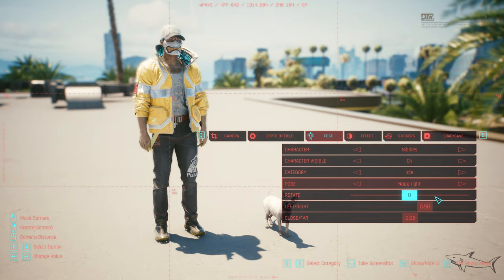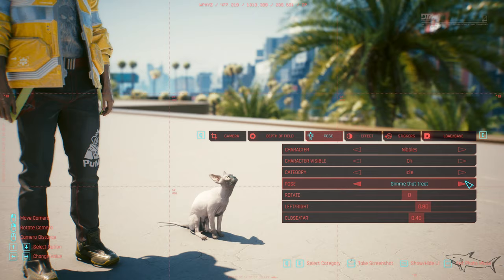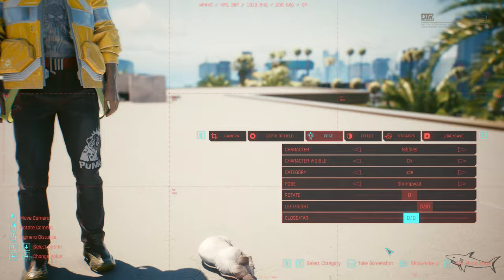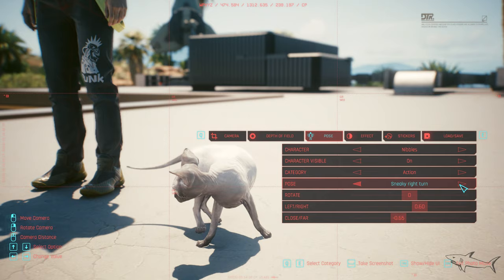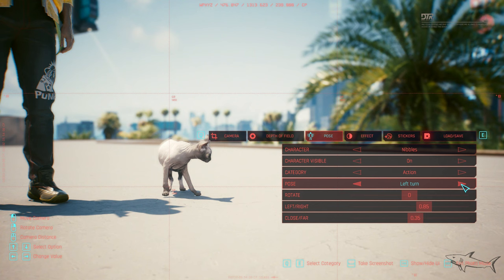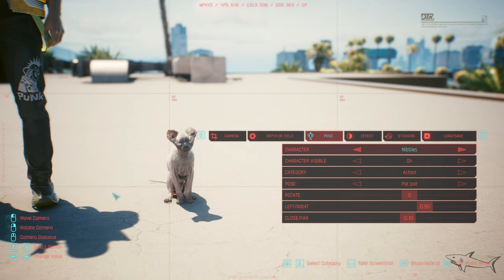Now I'm going to show you the faces of the cat — what are the options? Now it's just sleeping here. You can also go with action — definitely the best ones are the action poses. Just look at that face, it's very awesome.